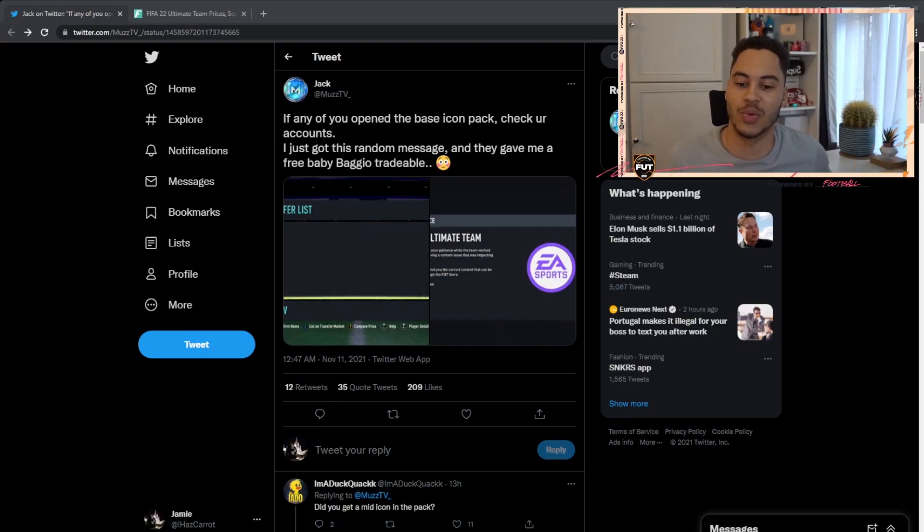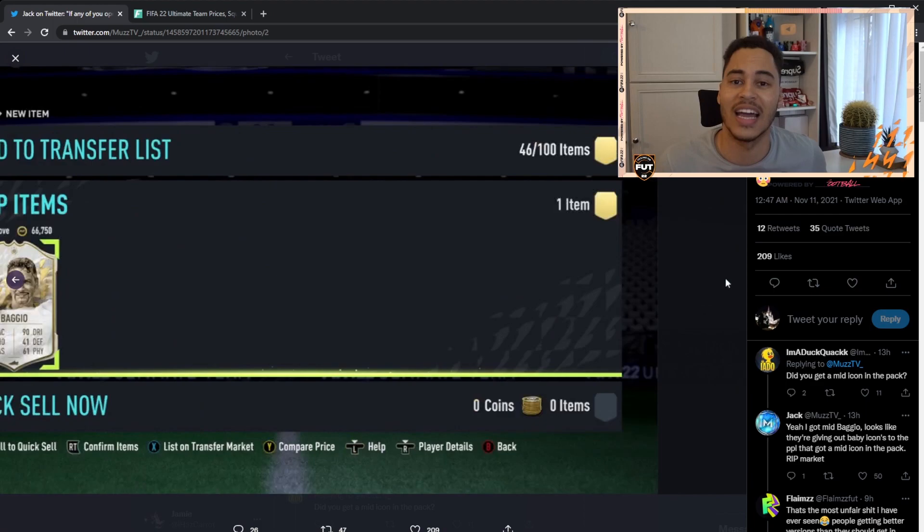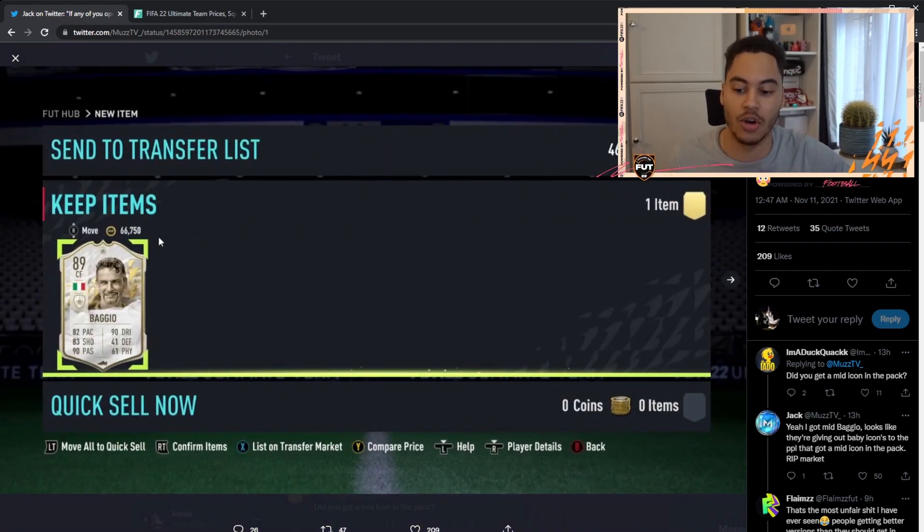They got their base icon back — but it's not an untradeable base icon, it's a tradable base icon. As we can see from this tweet by MuzTV, he opened his icon pack, got a mid icon from his original SBC, and when he logged into FIFA he got a message saying: 'Thank you for your patience. We are resolving a content issue with your account — you have content that can be claimed through the store.' He got a tradable base icon — tradable Baggio — for free, and gets to keep his untradeable mid icon.